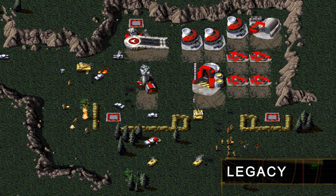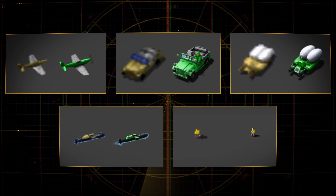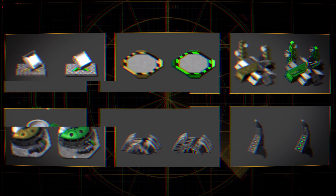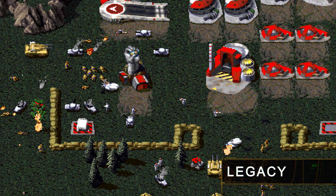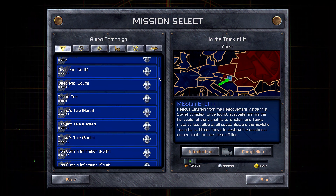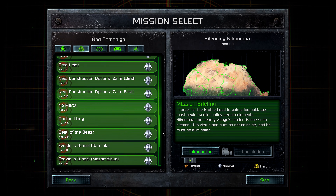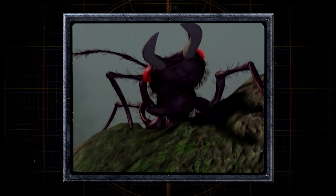CNC and Red Alert have been fully remastered to run at a beautiful 4K resolution. Every unit and structure has been rebuilt. We've even created a feature in solo mode, allowing you to toggle between the legacy and remastered graphics in real time. In addition to the over 100 original campaign missions, we've also included the Spec Ops missions from the console versions and other secret treats.